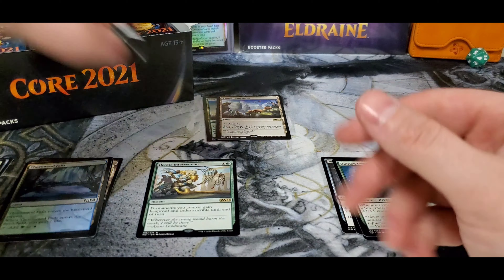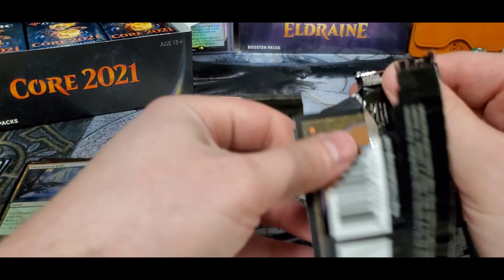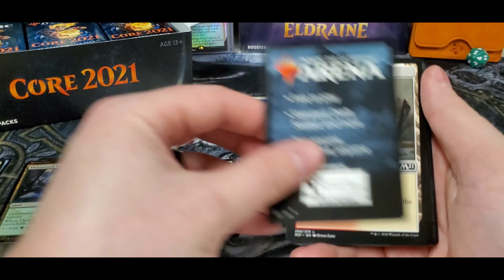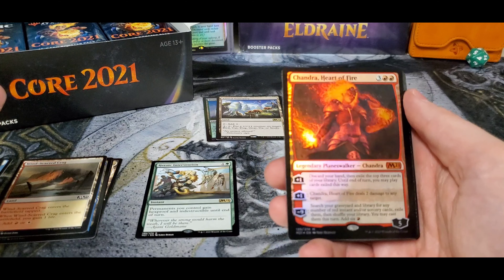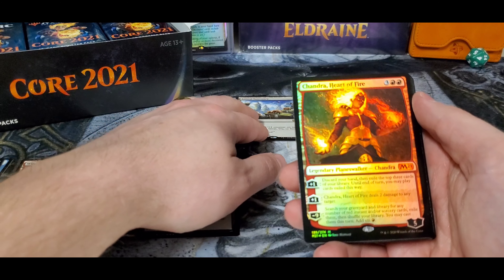We'll go through a couple of them and then we'll just skip past the commons. And the foil mythic — old Chandra, Heart of Fire — your second foil of the box.